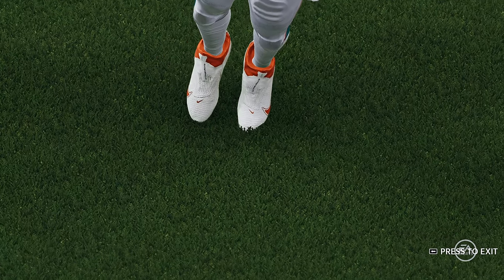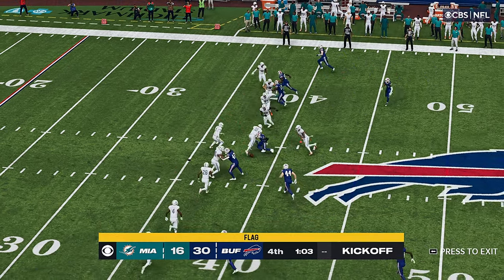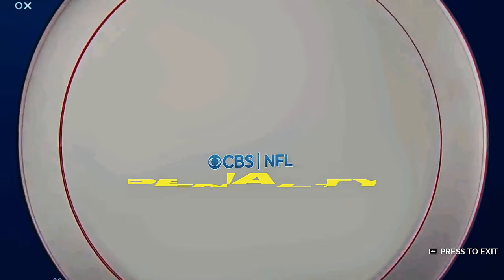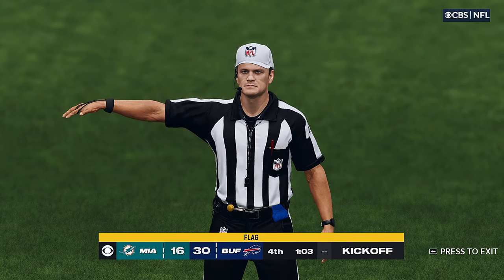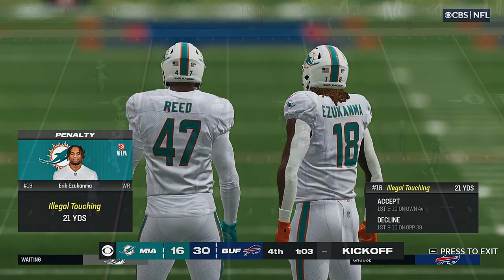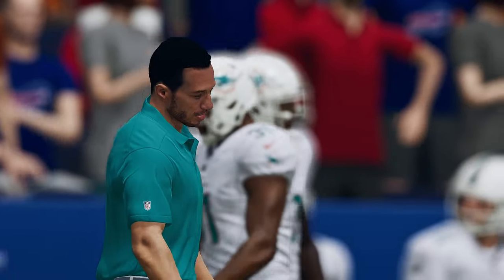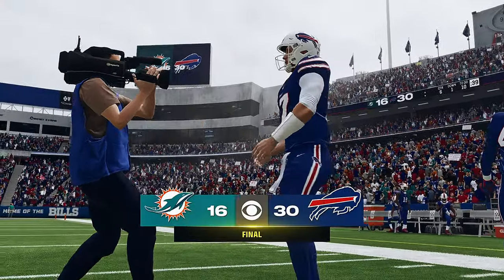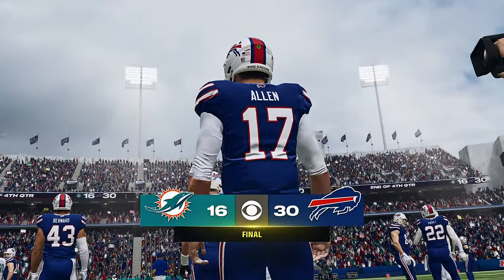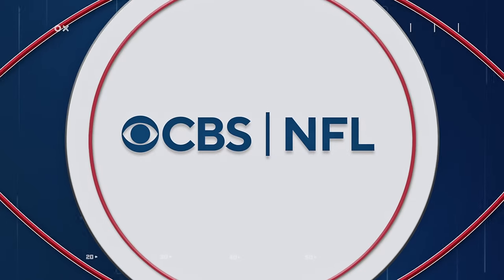That's just how they drew it up. His first read was there, got it to him quickly and into the end zone. Jason Sanders has to kick off for Miami — they've got it, they recovered it, but hang on, there's a penalty flag down. So it's a victory for the Buffalo Bills. A very clean game — no turnovers by either side, an absolute rarity. Defenses have put such an emphasis on taking the ball away, but what we saw here was offenses saying, 'You know they're coming for it.'